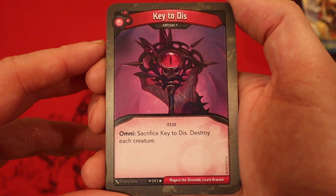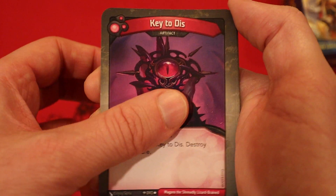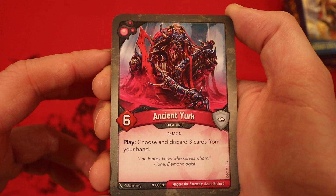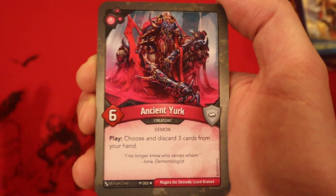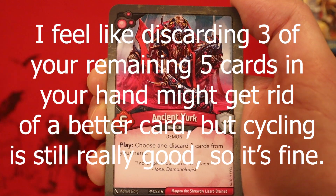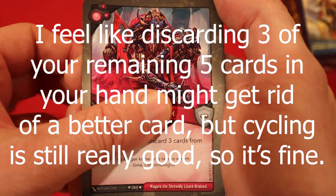Now we're on to Dis. Key to Dis, it's an artifact — Omni: sacrifice Key to Dis, destroy each creature. Ancient Yurk, 6 power — play: choose and discard 3 cards from your hand. I love Yurk, I love old Yurk. Ancient Yurk is kind of questionable — the 3 cards is sometimes a big deal. Depends on what the rest of this deck is, but I have a feeling I would have rather seen an old Yurk here just discarding 2.